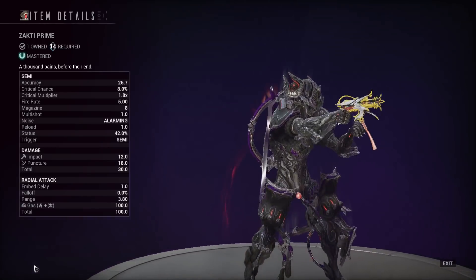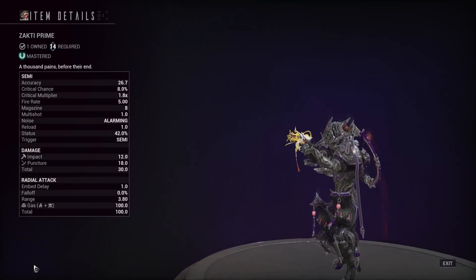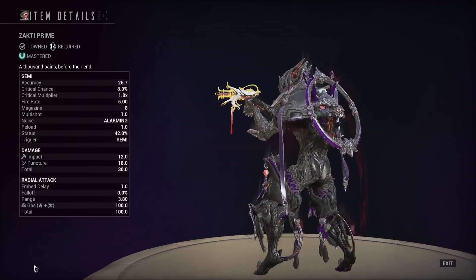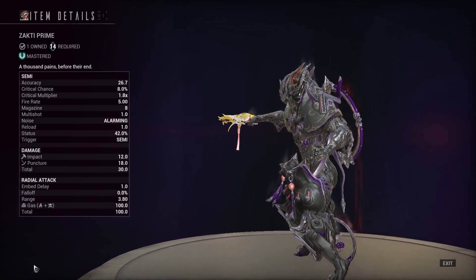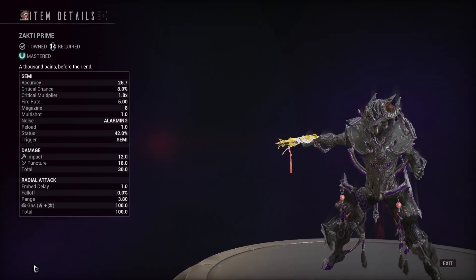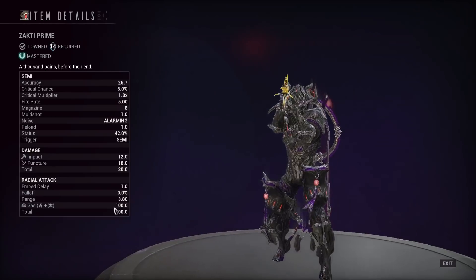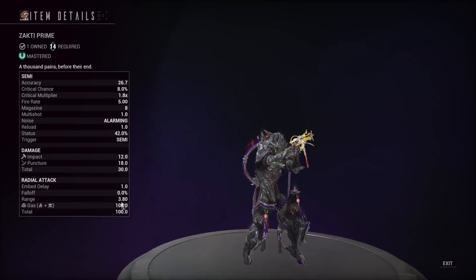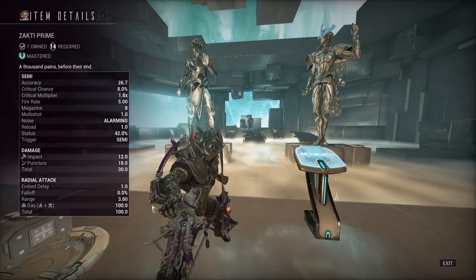We also have an increased reload time — it goes from 0.8 on the normal Zakti to one second. So you get those increased crit stats, status chance, and magazine size with a longer reload time. The impact damage when you hit someone with the quill will do impact and puncture, with guaranteed impact procs. When the darts explode — they embed then explode — they deal gas damage and whatever your modded elemental is in a 3.8 meter radius, which is actually larger than the normal Zakti, so it is a pretty big upgrade.